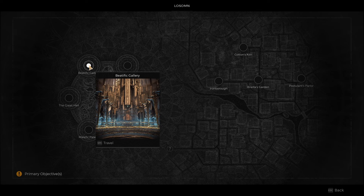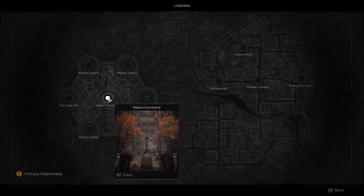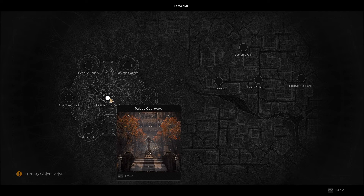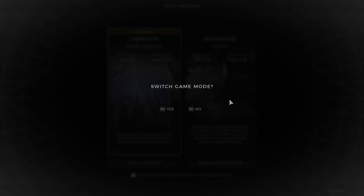The only problem is the first time you play this world, there are two different storylines. One storyline isn't going to lead you here and you're not going to spawn the NPC you need to get this item. You need to be on the right storyline, and you know you're on the right one if the first place you spawn into is the Palace Courtyard. If you spawn there, you're on the correct storyline and it's actually part of your objective to bump into the Jester. If you've already completed this world or you don't get that storyline, you'll have to complete the world to unlock it in adventure mode, then keep selecting the Lossom world until it spawns you on the right storyline.